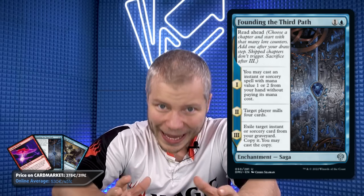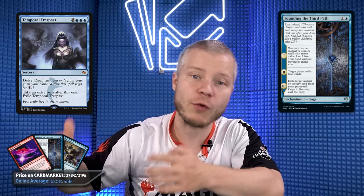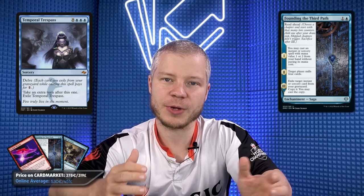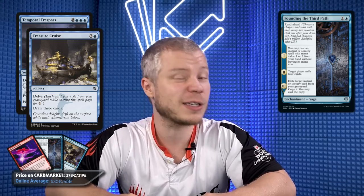Founding the Third Path is a saga for two mana. The first chapter lets you cast an instant or sorcery spell costing one or two mana without paying its mana cost. The second chapter mills four cards, and the third chapter lets you cast an instant or sorcery from your graveyard — but you pay the mana cost. You can read ahead and skip directly to chapter three. This is great for bringing back Phoenixes when you cast something from your graveyard on turn four. Milling four fuels the graveyard for Treasure Cruise and Trespass, so it's definitely worth a try.